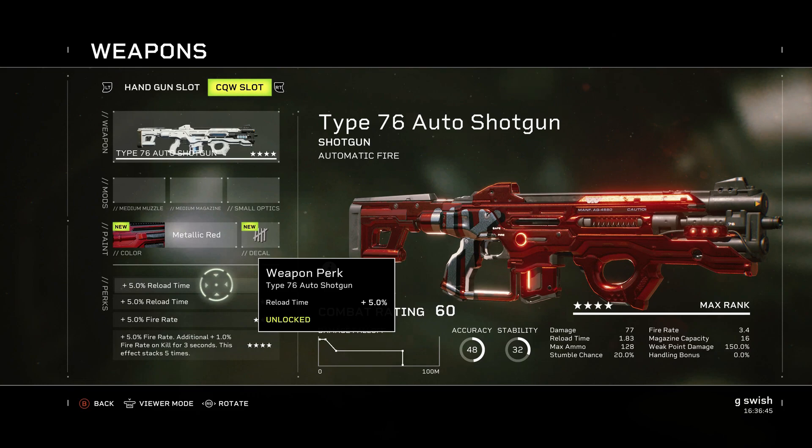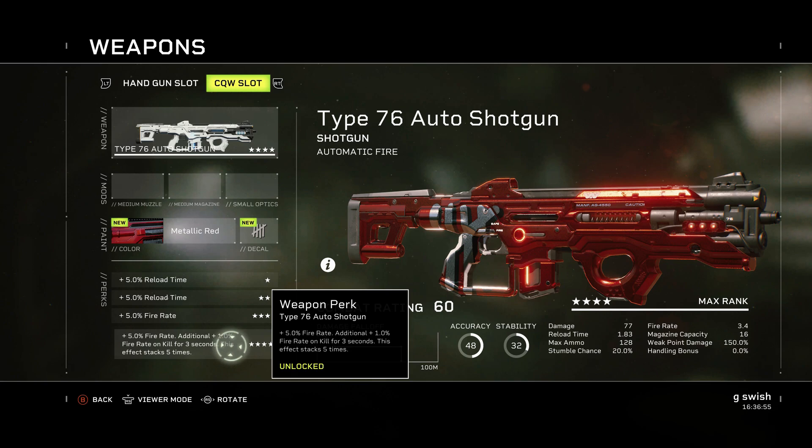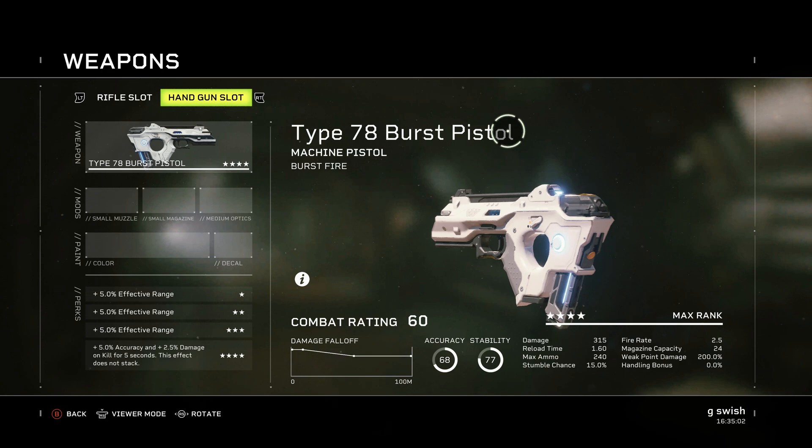This weapon is all about boss damage, elite damage, and especially clearing adds in confined spaces. You're almost definitely not going to get anything better for just holding the trigger and wiping out everything coming towards you. With a gunner on your team using overclock, you really notice how much damage this pumps out. The perks are great too: 5% reload time twice, 5% fire rate, and finally 5% fire rate plus an additional 1% fire rate on kill for 3 seconds, stacking 5 times. With overclock this is seriously something to behold.